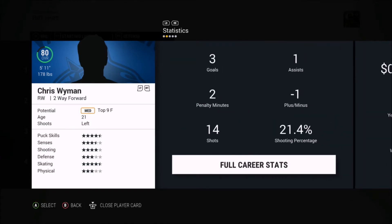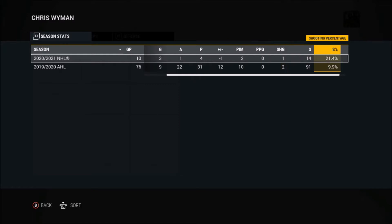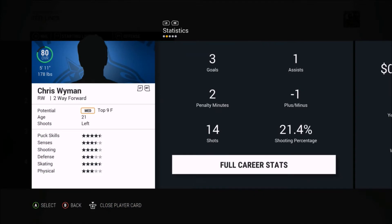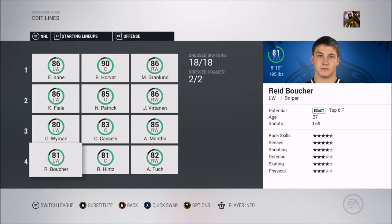I was debating sending Wyman down to the minors because he's only an 80 and still listed as a minor scoring forward. If we come to the deadline and there's a right winger available that's a bit better, maybe we could send him down and get him to grow. We'll probably send him down at the end of the season so he could play in the minors and maybe contribute to a Calder Cup. He's put up four points in his first 10 and a half games, which is pretty decent. He's also a minus one, on the penalty kill, and already has a shorthanded goal.